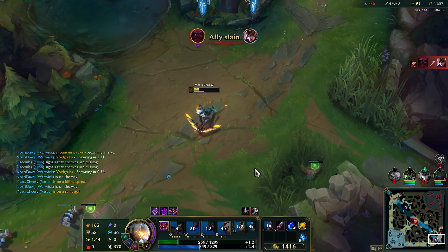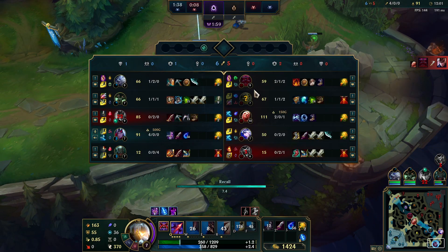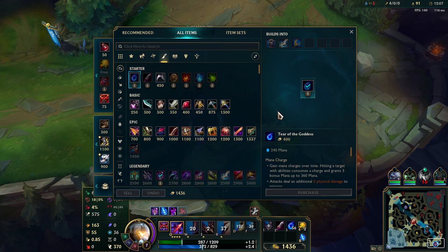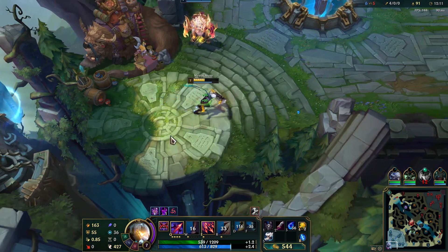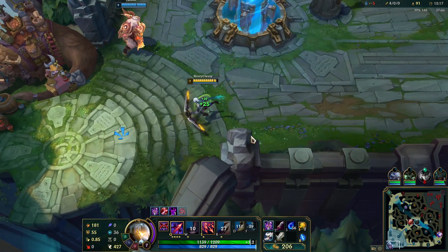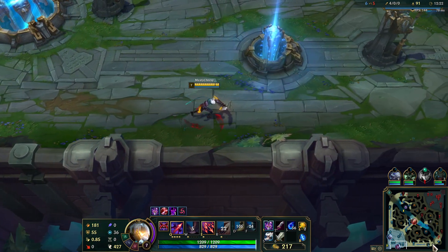You can go Cleanse against an Ashe matchup, but honestly their team doesn't have crazy CC - the only CC is Ashe - and I really don't feel like I need to cleanse. I'm gonna go Boots of Swiftness so we can run away. And then the next item of course, as I said, I'm gonna go for Hubris since we're actually scaling pretty well.